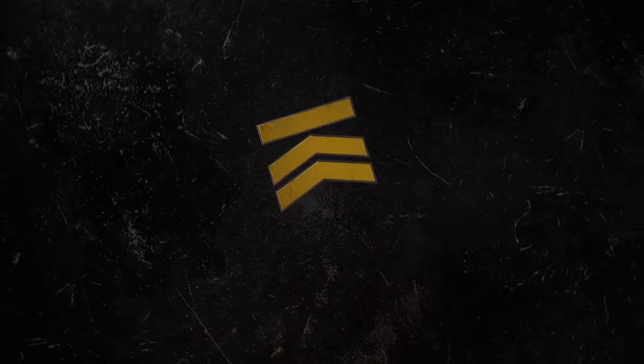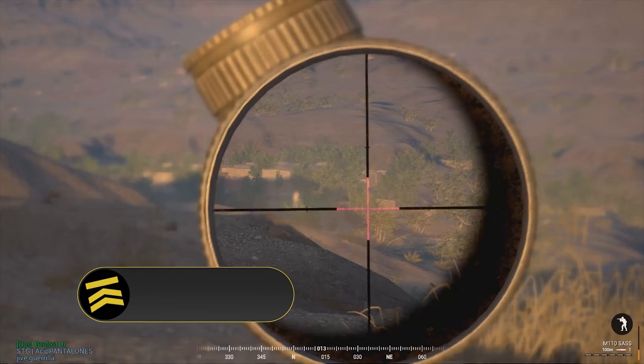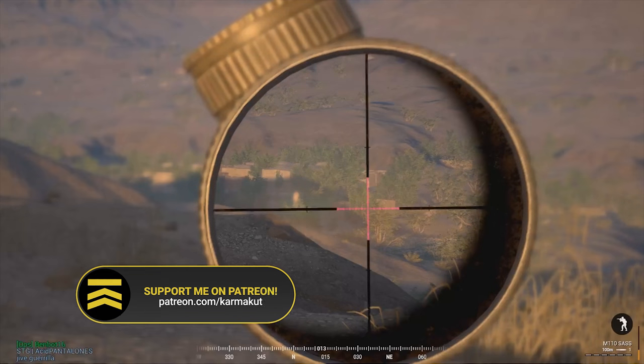Hello everyone. In today's video we're going to be talking about how to use the rangefinder on the Binox and PSO scopes. It's this little height scale at the bottom left side of your optic, and we're going to be going through my thought process when I'm looking for a target, ranging the target, dialing in, and then taking that shot.